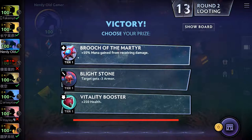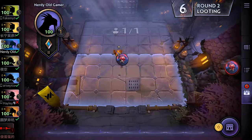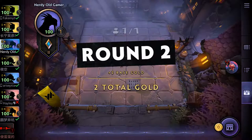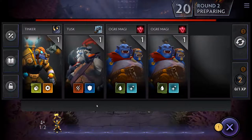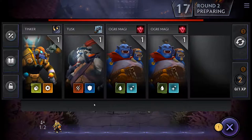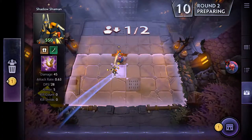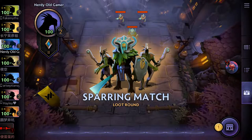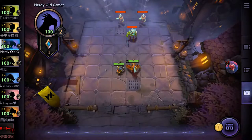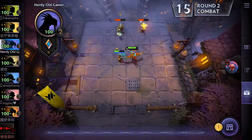Targets get minus three armor — I like that. Let's put it on him for now. We get two gold and we get two more units. We'll get the Shadow Shaman. I'm not gonna get another unit just yet. We can sell units if we buy them, so it's not lost money. There wasn't really anyone I wanted there.